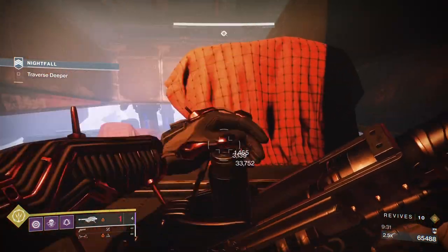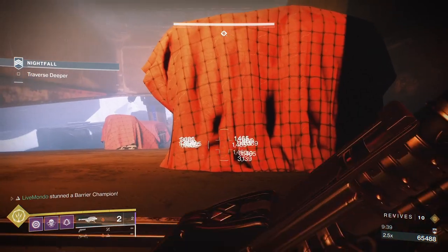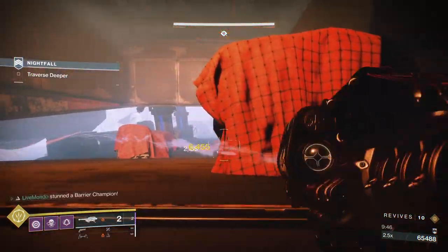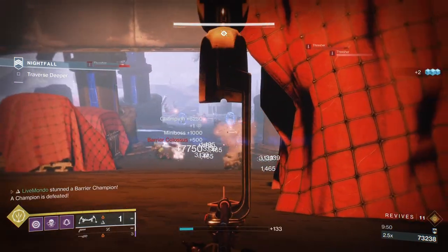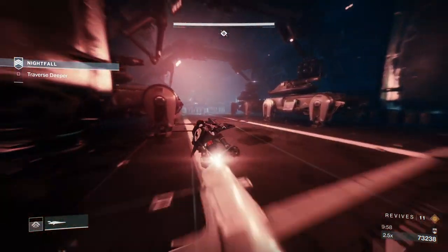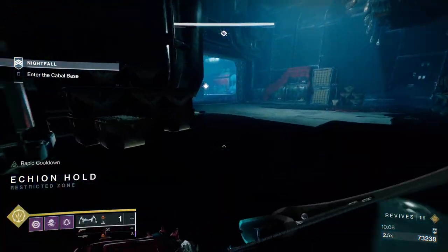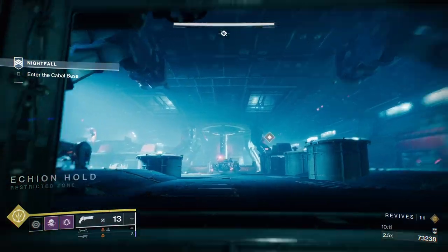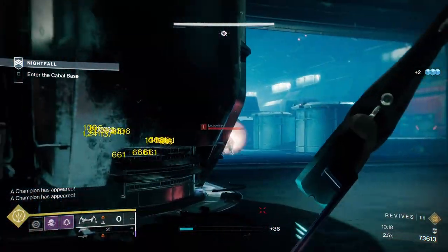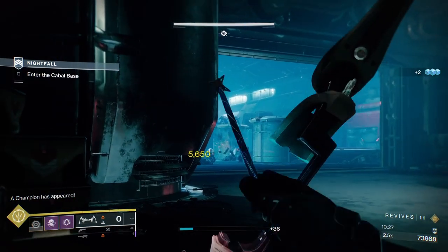We just put a rocket on the boss. I actually had to keep moving here because the sniper took a real interest in me, and I knew the boss was going to shield again, so I didn't want to risk putting another rocket and not getting the kill. And there we go - that's the boss down. I used one more rocket than I would have liked, but sometimes you've got to do that. There are like six champions in this room - plenty of opportunities to get heavy.